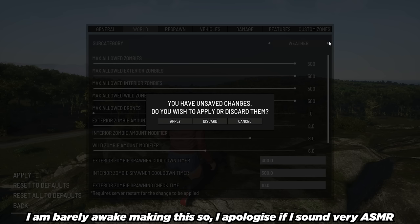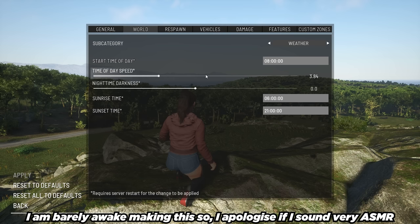Remember to click apply. Now this is the weather tab. The start time — I'm just going to set mine to 6am. Time speed of day — I'm going to crank that to 4 so it's quick. Nighttime darkness — the lower it is, the darker it gets; crank it to the right and it's not that dark. I'm going to crank it all the way to negative 1. Sunrise time I'll set to 7. Sunset time I'm going to set to 11 o'clock at night. Click apply.